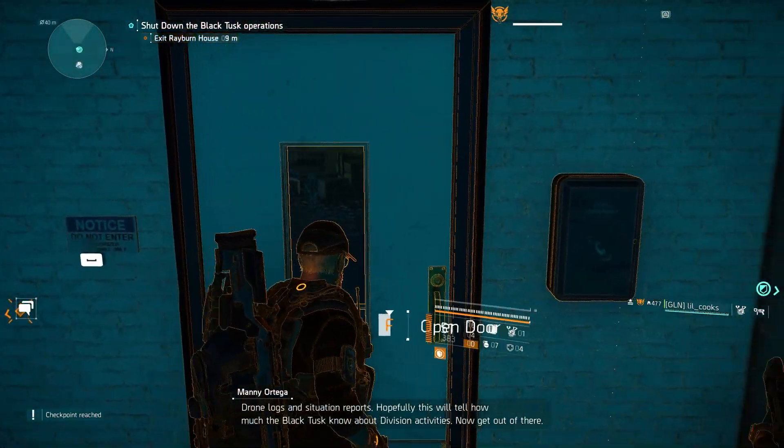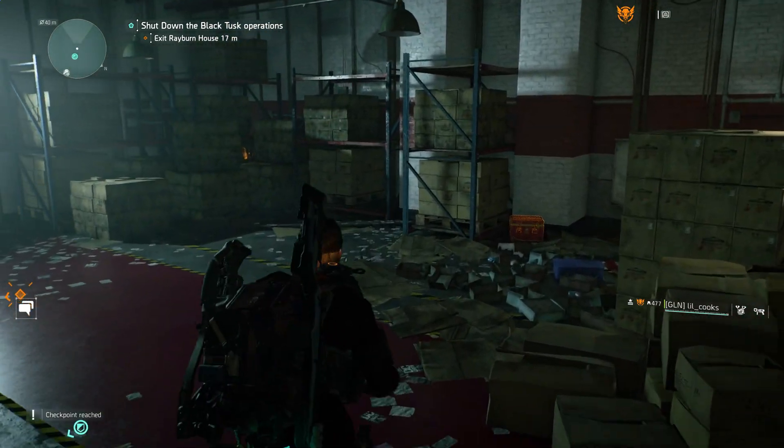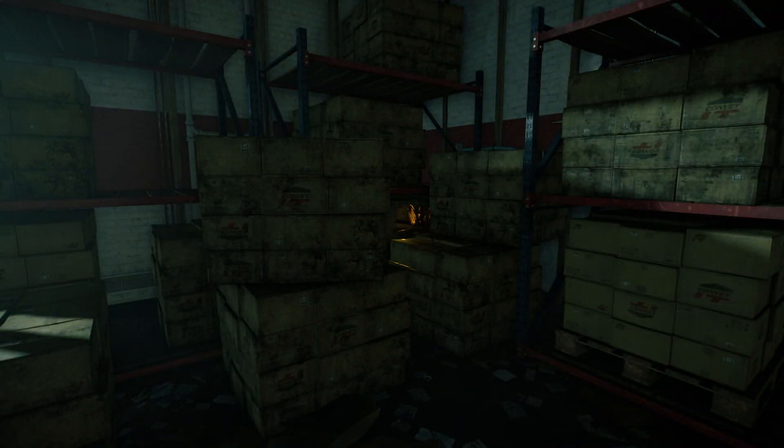So, back to how you can find this easter egg. In the side mission Rayburn House, there is a door you're able to open full of crates, and one of these crates is broken, showing a golden eagle — a little nod towards Indiana Jones and the Ark of the Covenant.